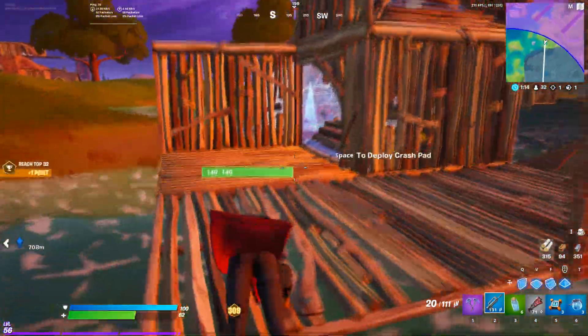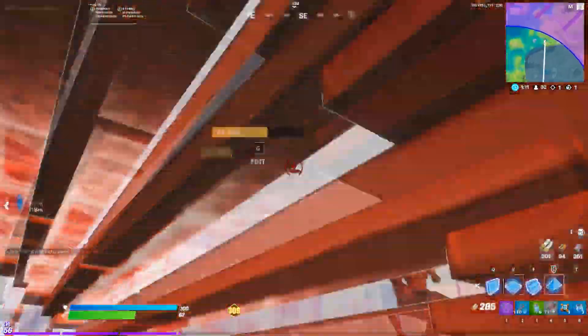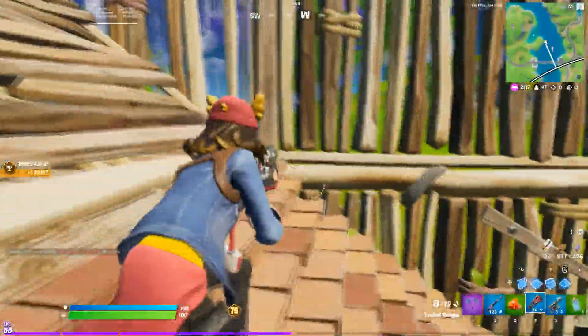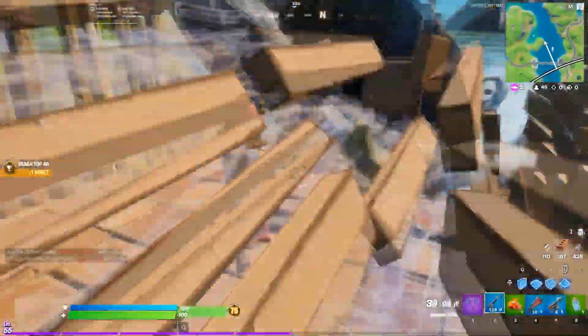So there you have it — five drop spots that are absolutely pristine when talking about the trio's meta. Once I pick my trio and we start practicing more, I'm definitely going to pick one of these five spots. I put my money where my mouth is — these spots are solid and they all provide value for trios, so don't let these solid spots get away from you.